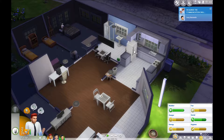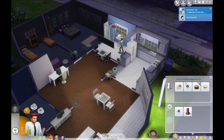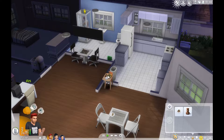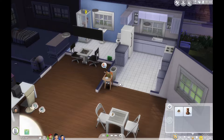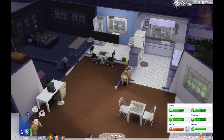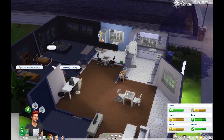Grab something to eat. Actually, before you grab something to eat, let's let him out so he can run freely. And he's sad — why is he sad? Oh, he's sleepy tired. So hurry up and get out of the shower, let him out, we can put him to bed. We'll read him to sleep.